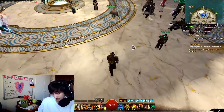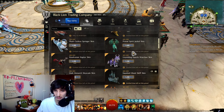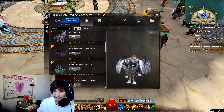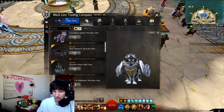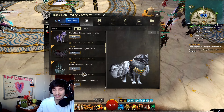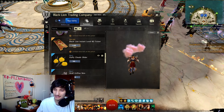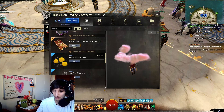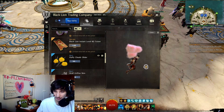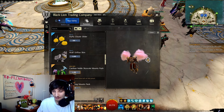We also got new gemstore items — two that we got this week and a few coming next week. The Wolf Griffon skin I think looks pretty cool. I love wolves and I love griffons, so it's probably something I would get if I wasn't low on gold right now. And we also got the Cloud Glider — if you want to look a little bit like Goku, I guess. It looks pretty cool, the particle effect is nice, you can dye it of course. It's only 500 gems, which isn't that expensive considering the wolf is 1,600 gems.